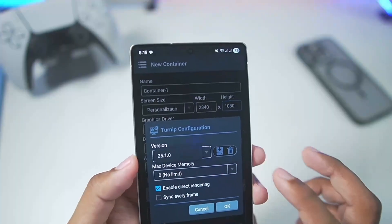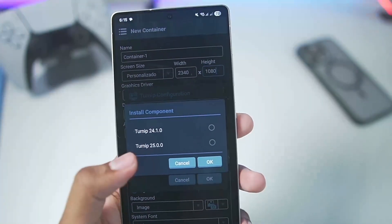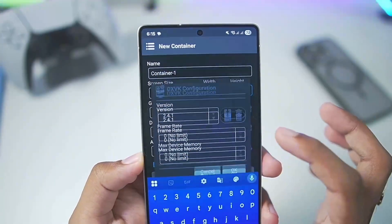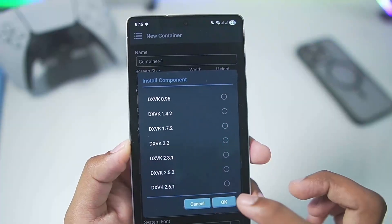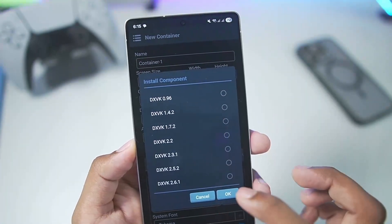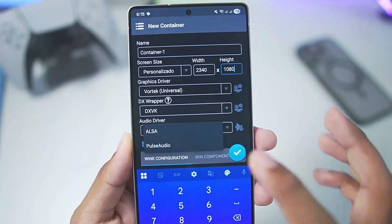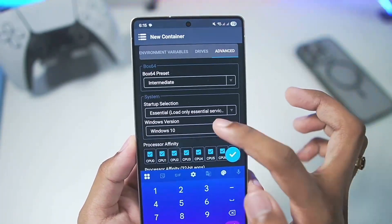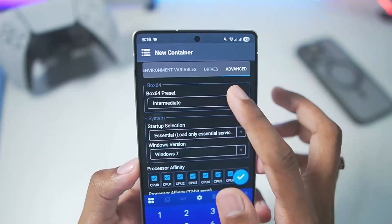For Turnip on Snapdragon Android devices below 8 Gen 3, you can use Turnip 25.1.0 or add older versions. Enable Show FPS. For DX wrapper, we'll go with DXVK, and you can add additional DXVK wrappers all the way up to version 2.6.1, though there are no asynchronous versions here. For today's video we'll use DXVK 2.6.1. If your games don't launch, downgrade to 2.4.1.